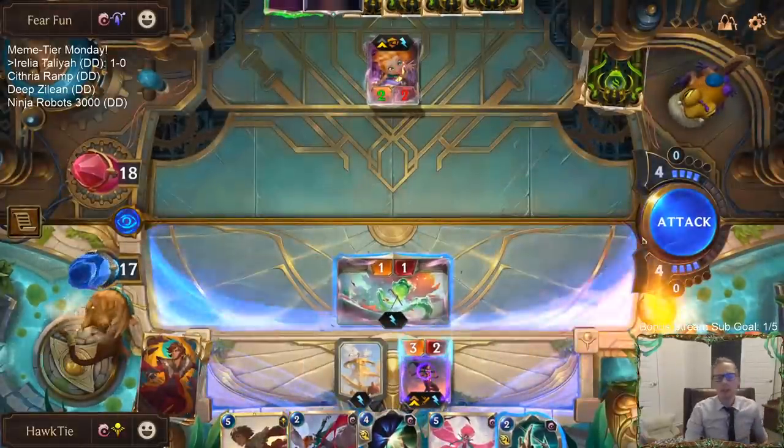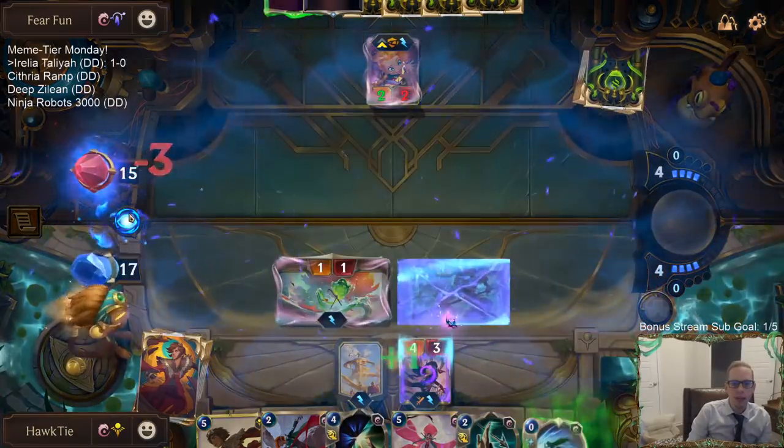Maybe I'll just go Flawless Duet, Ribbon Dancer, Retreat — all of that — and save Talia for next round, because otherwise I'm just passing up on free value if I play Talia now.